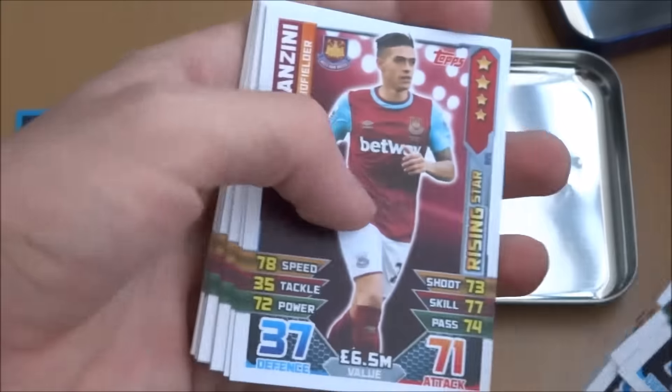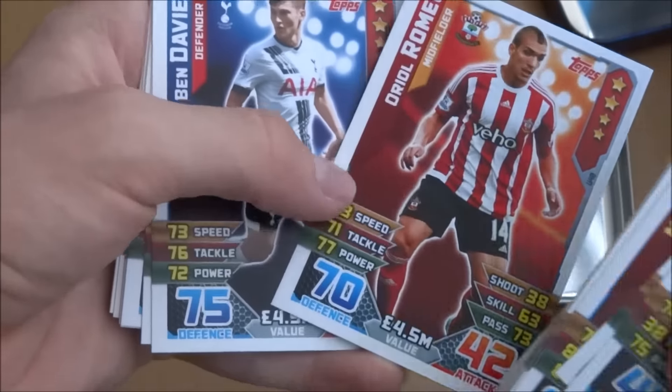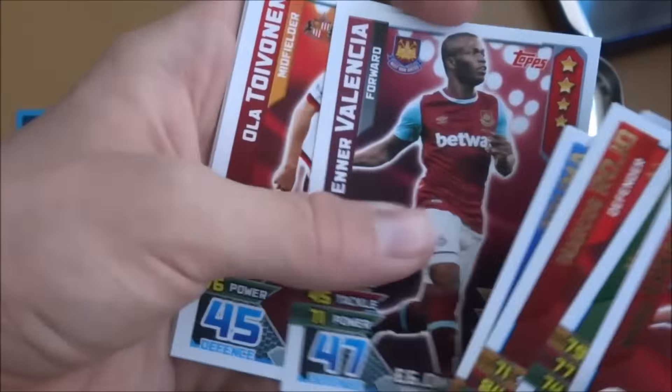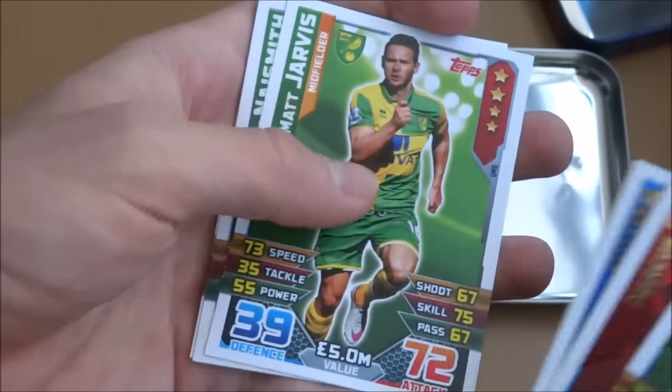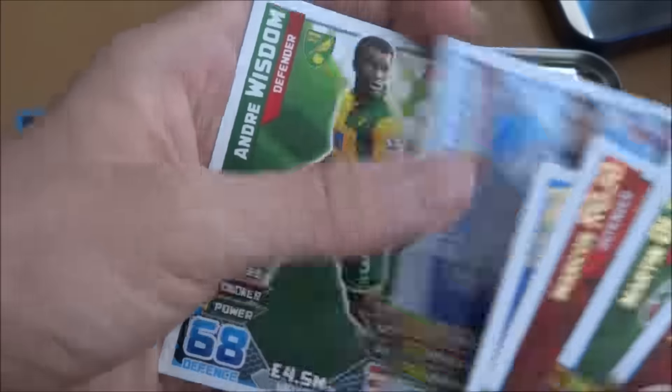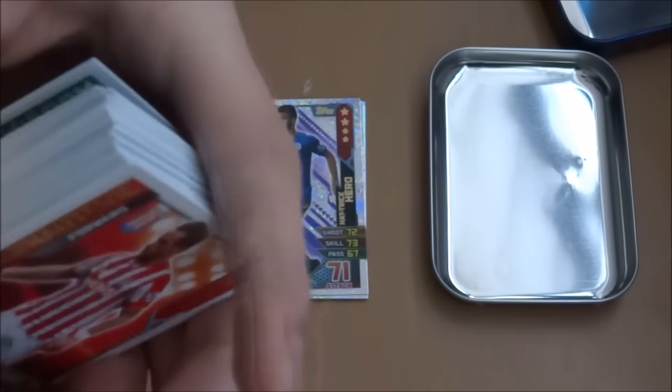Shelby new signing, Allardyce manager, Lanzini rising star, Romelu — four stars there, decent card. Ben Davies, Valencia, Toivinen, Emonike new signing, Angel Rangel, Matt Jarvis, Naismith new signing, Sessignon, and Andre Wisdom — got that card so many times.